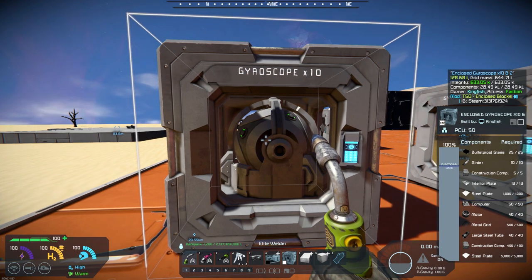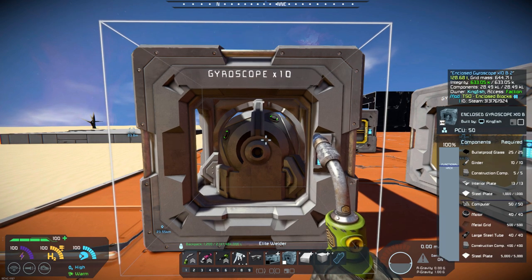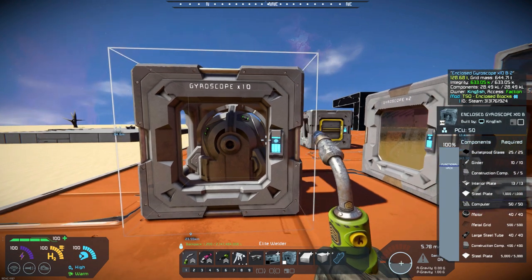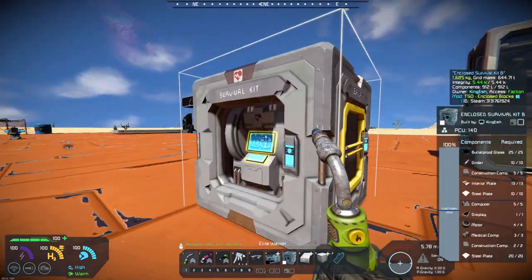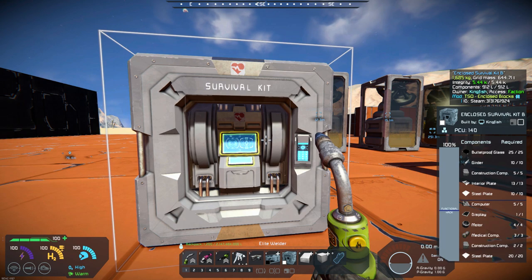This one is very expensive — five thousand, actually six thousand plates to build it. But then, I think the large regular gyroscopes take quite a bit of steel as well. Here is a look at the survival kit that he has created.